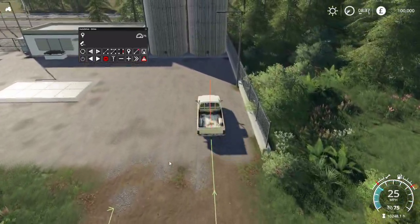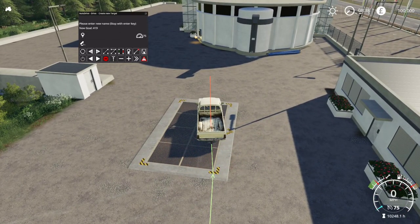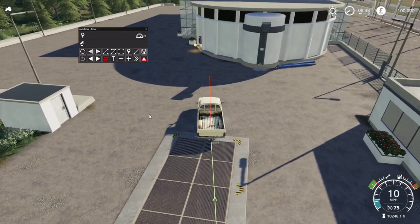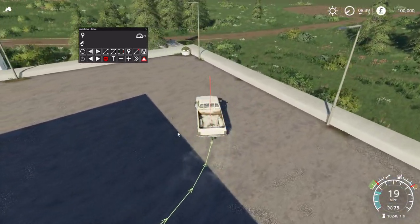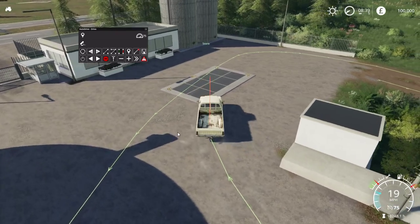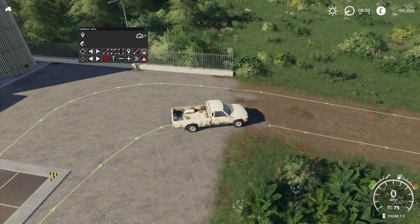Now we're at the store, so we're going to connect these two waypoints. But first, create a new waypoint — hit Backspace — and call this Store. I created Store, and I want my vehicles to be able to turn around on the path. So I'm going to come out this way and make just a gradual loop — maybe a little sharper than I want, but actually it's not too bad — and then come around this way.